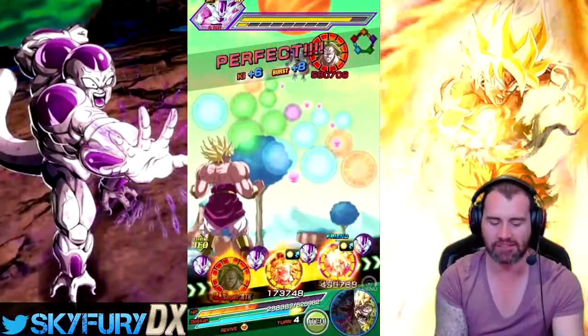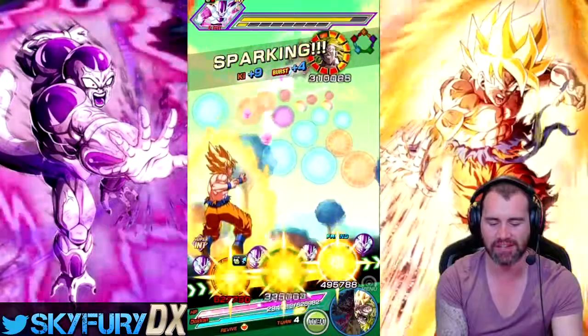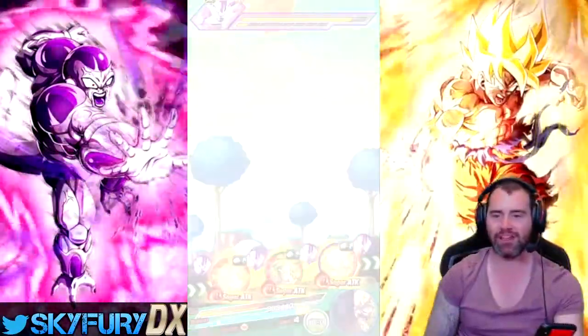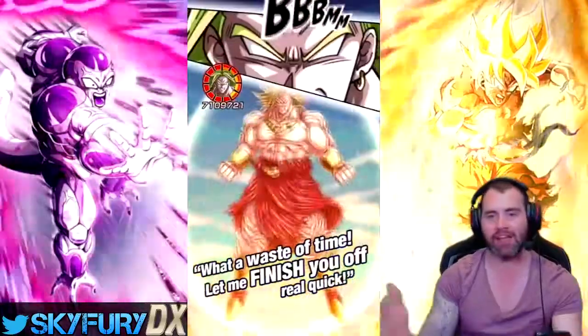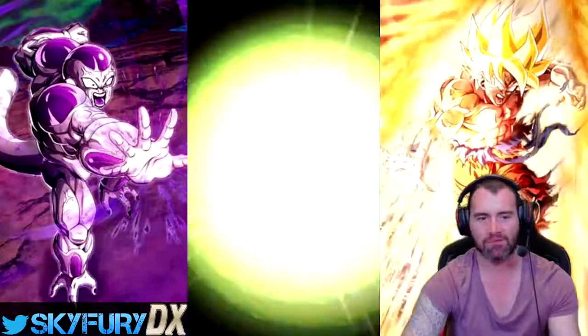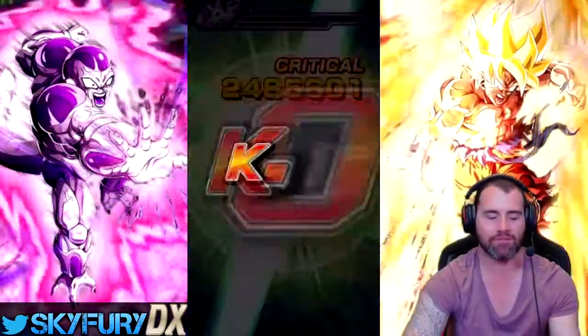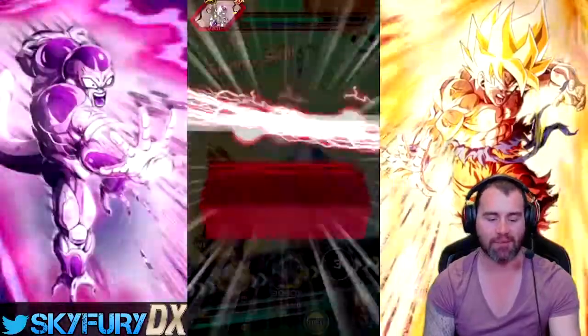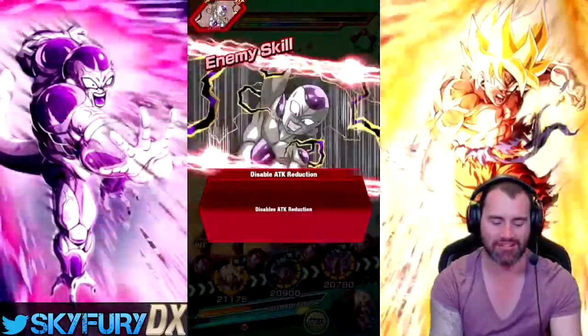We're going to get a nice heal there, we're going to get a nice heal here, and we're going to be able to move on into the next turn. We're going to have AGL UI Goku on rotation with the Int one. We can see the Int one's already popping out 5.5 million attack stats. We're going to have a good time in this one.